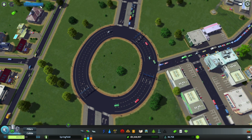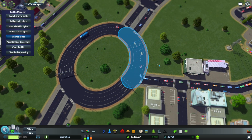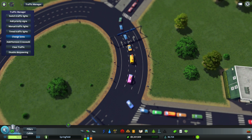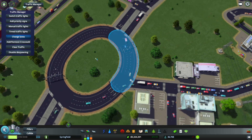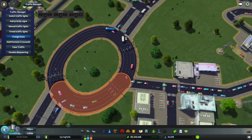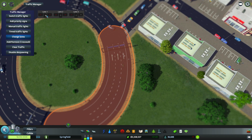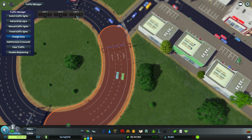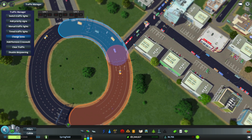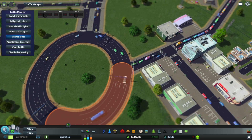With the Traffic Manager mod, you could also change the lanes of the road. As you can see here, the left lane goes straight, the right lane can go straight or right, and another right lane can only go right. So with this, you could actually change which ones can go right. Lane 1 only goes straight, lane 2 only goes straight, but lane 3 can go straight or right. We want to change this so the right lane only goes right, which reduces the bottleneck in the roundabout.